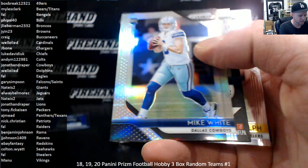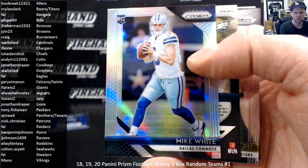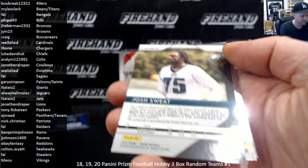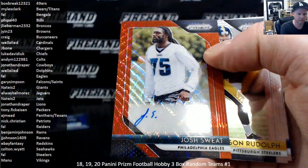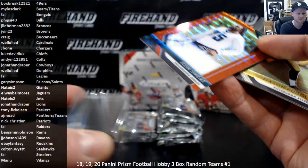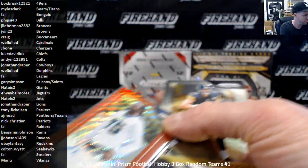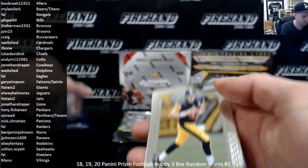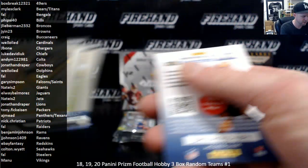Silver Prism rookie Mike White for the Dallas Cowboys — Jonathan Draper. Josh Sweat, numbered out of 199, Red Wave Auto — goes to the Eagles and Frank. Mason Rudolph and John Kelly rookies.